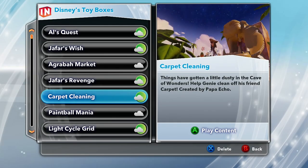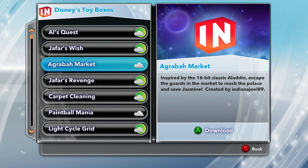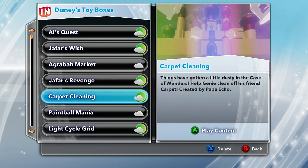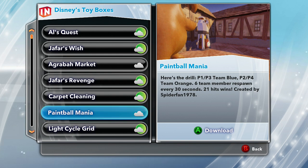Alright guys, welcome back to another episode of Disney Infinity Toy Box Share. We've got a couple more left — I still have to do the Agrabah Market, inspired by the 16-bit classic Aladdin, where you escape the guards in the market to reach the palace and save Jasmine. Paintball Mania requires more than one person, so hopefully Kyle and I can play that for you guys in the near future.